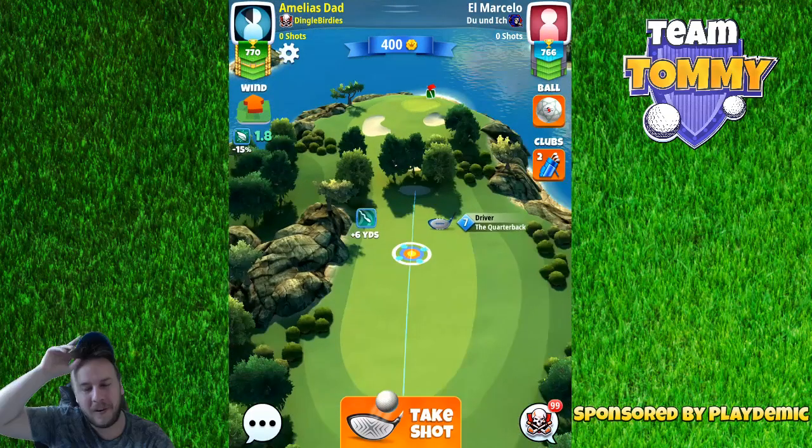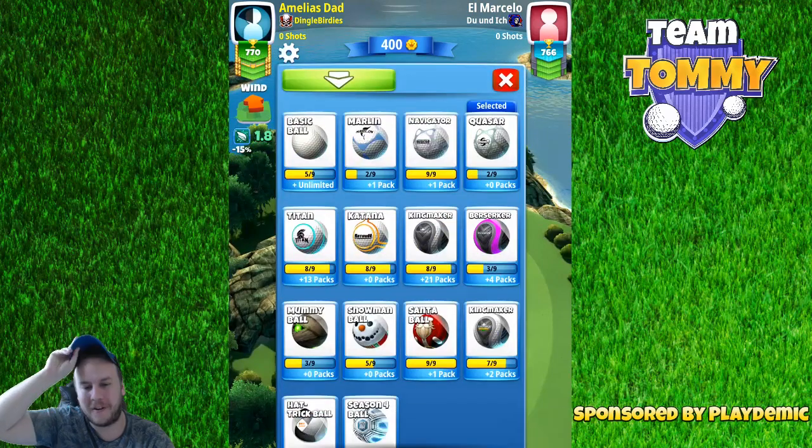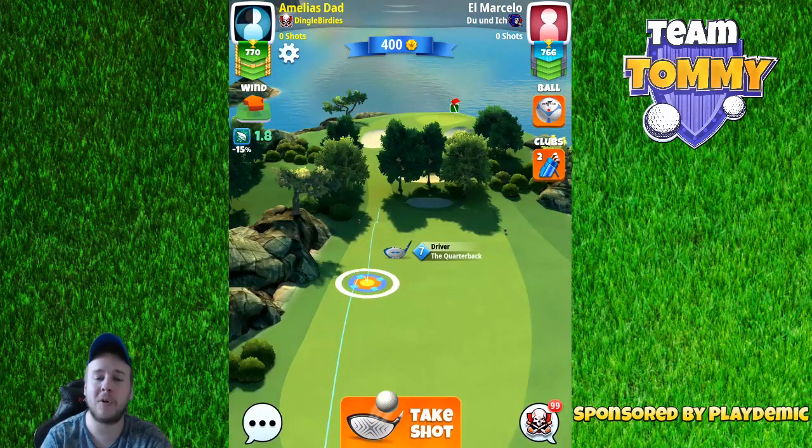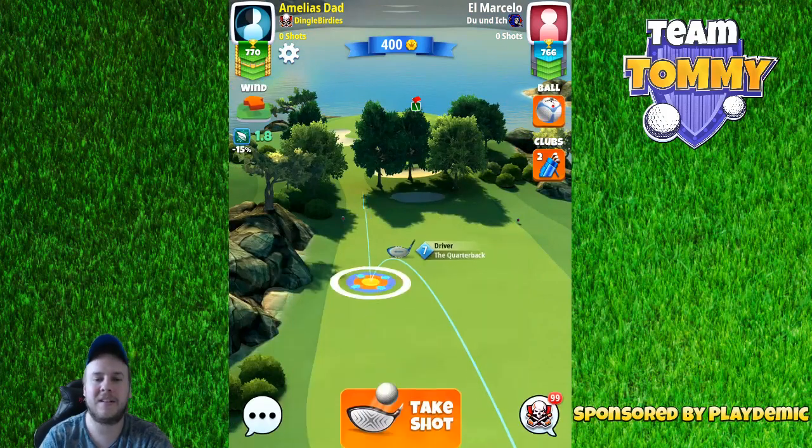Hello everybody, welcome to hole number 6, a par 4 of the unit per point in the Americana Classic Tournament. The video is sponsored by Golf Flash and Playdemic, so let's go.